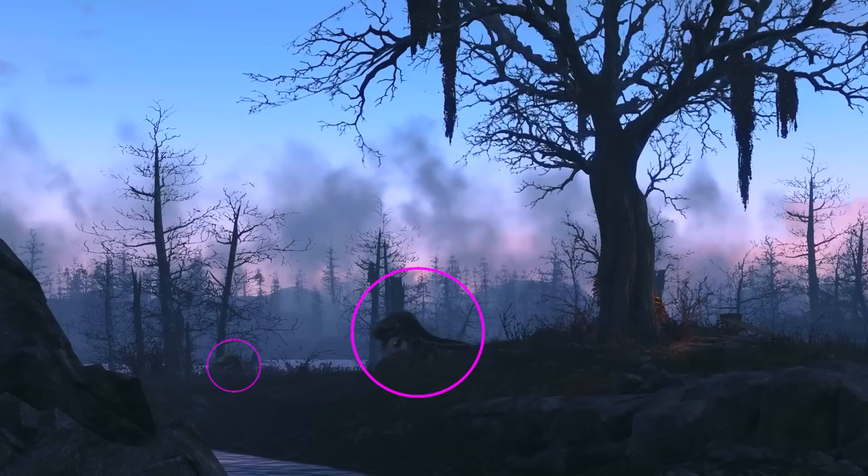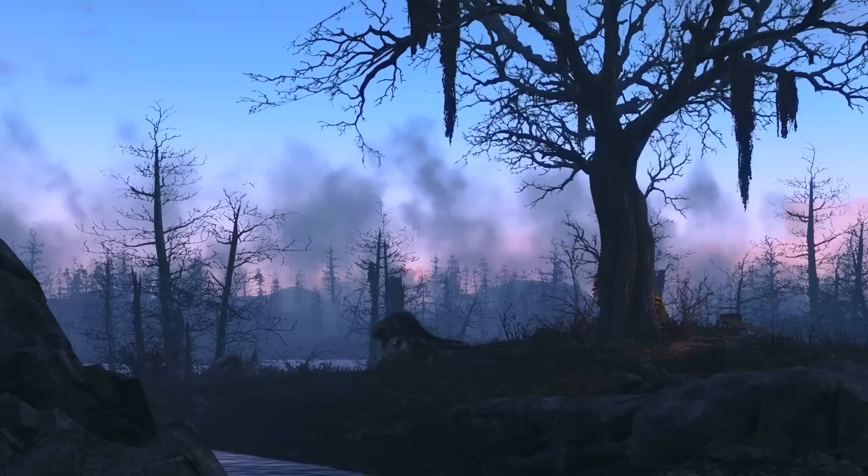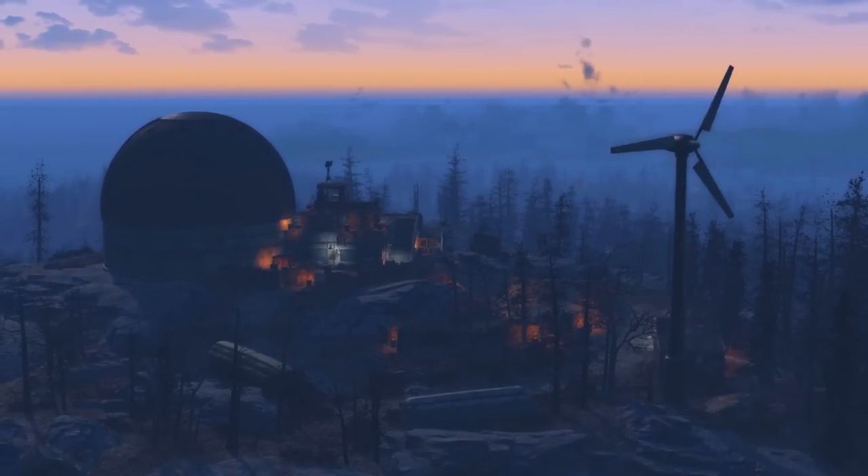In this next shot we see an unknown creature. It looks like it could be the Guar from Morrowind, but what I think it actually is is a gecko, just like we saw in Fallout New Vegas. The shape of its head, its tail, the way it walks on its two hind legs — this thing is gecko for days.